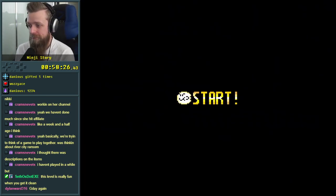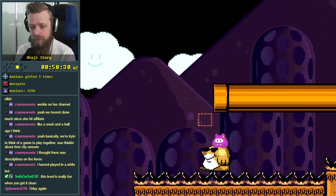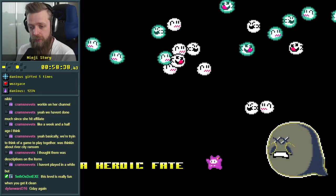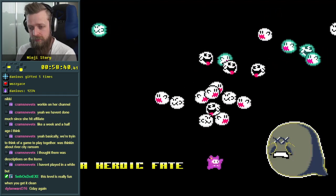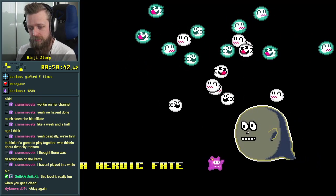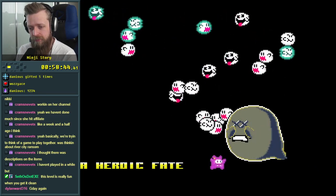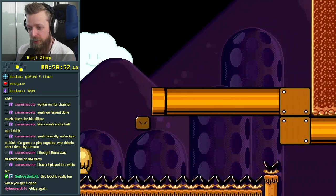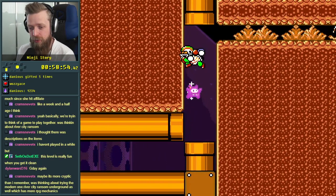Bubblegum Mountain Night. We've got to try this part. This looks like it's probably going to be something — a heroic fate. I don't know why there are all these weird rooms, but they're kind of cool.